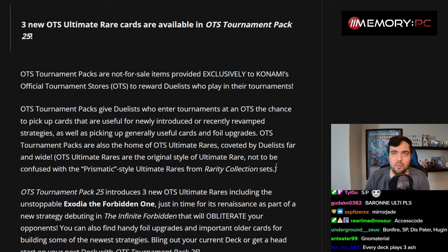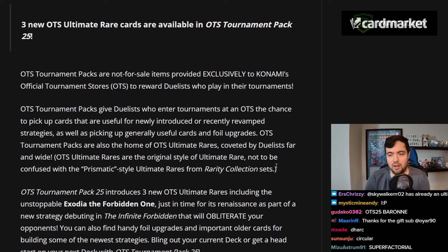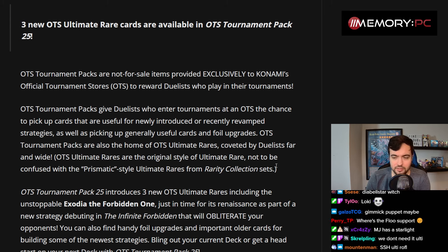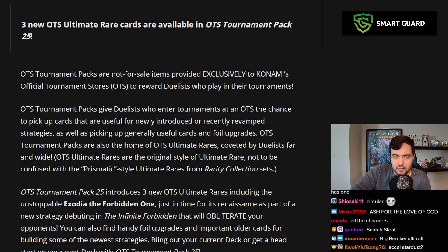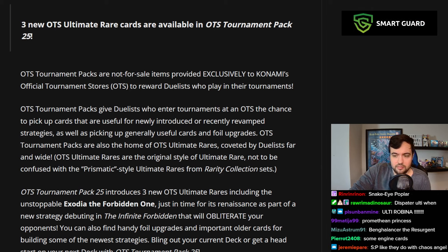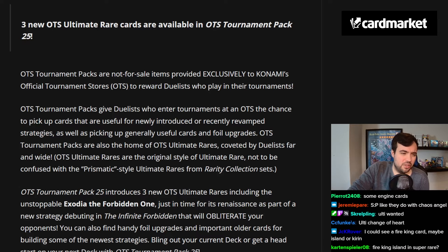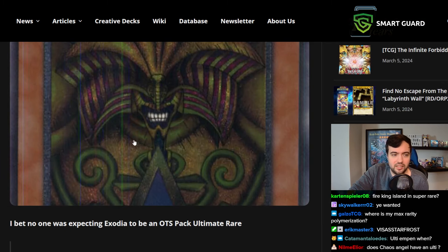Mirror Jade? I feel like at some point we're done with Branded OTS cards — there are only three slots every OTS pack. Diabelstar is likely — if they want to shift to printing the next big lore thing, Snake Eyes and Diabelstar seem to be coming up, so an ulti for that wouldn't be unreasonable. Ulti Wanted would probably look pretty nice too. But speculating doesn't really make much sense — we'll just have to wait and see. I don't think there's enough of a pattern with OTS packs to make good predictions. Nobody would have predicted Exodia, for example.